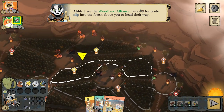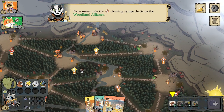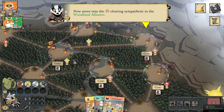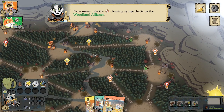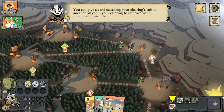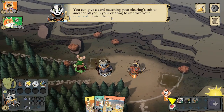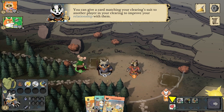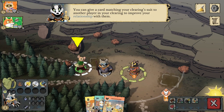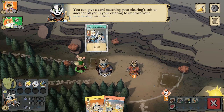You cannot move into a forest other than by slipping into it. Moving into the mouse sympathetic clearing to the Woodland Alliance — we could have also done this by slipping to a fox clearing and then moving north. You can give a card matching your clearing suit to another player in your clearing to improve your relationship with them. This is the aid ability.